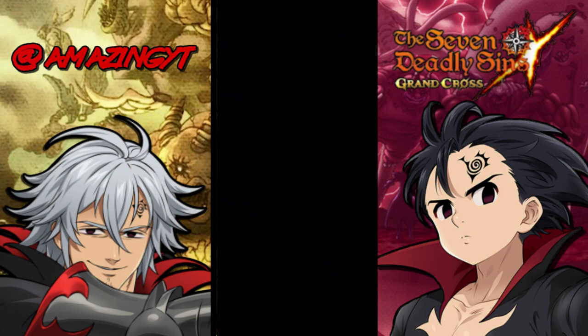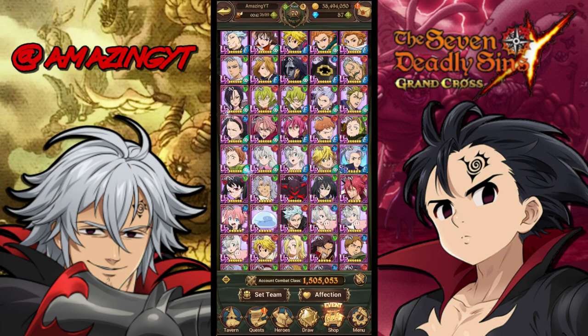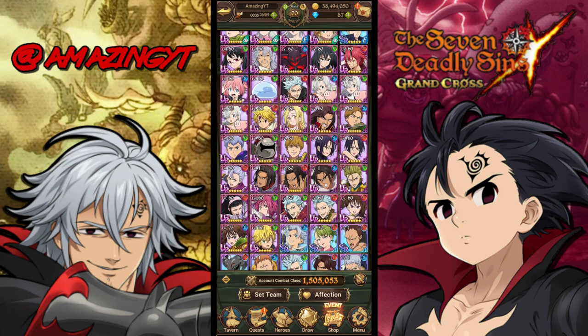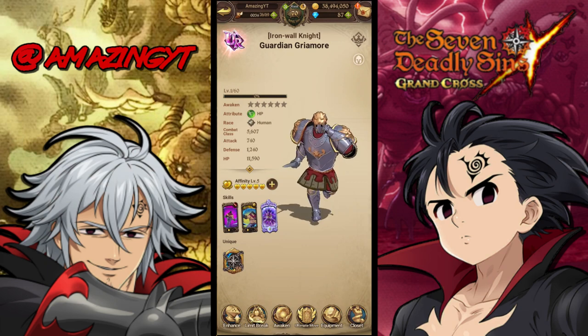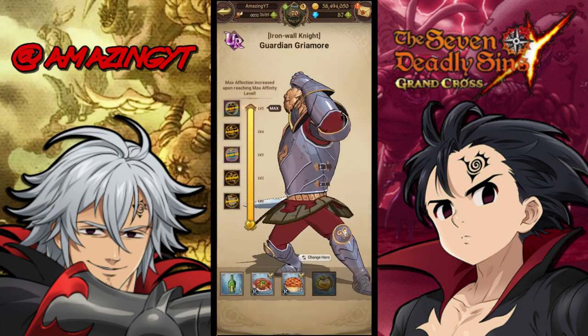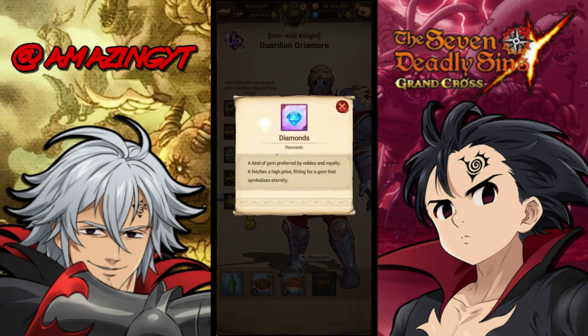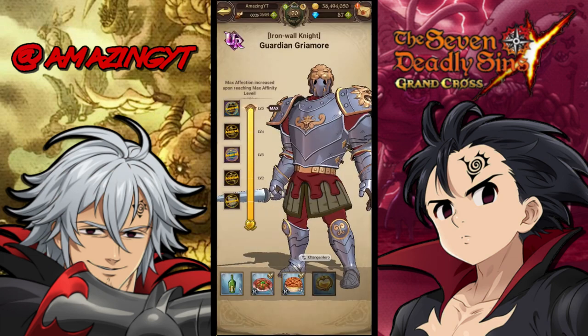When you go over to your characters you're going to have all your characters, and what you can do is go up to any character and check their affinity level. So this Griamore right here — I've already maxed out his affinity level, but you can get to level three and actually get a diamond out of giving him food.